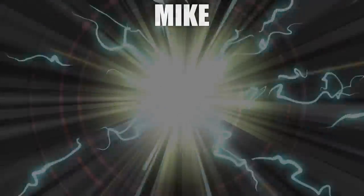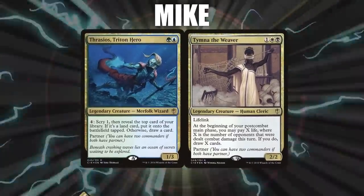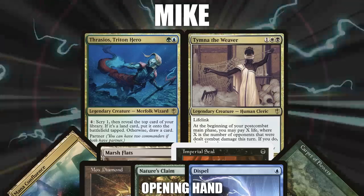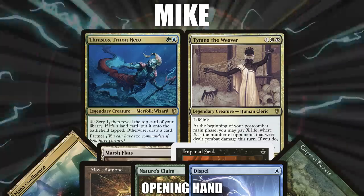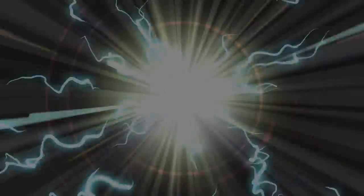Finally, we have Mike playing his favorite commander pairing of Tymna the Weaver and Thrasios, Triton Hero. A grindier version of Paradox Scepter, this deck adds a sub-theme of wheel effects combined with Notion Thief and Narset. His opening hand consists of a Mana Confluence, Marsh Flats, Imperial Seal, Carpet of Flowers, Mox Diamond, Nature's Claim, and a Dispel. Without further ado, let's dive right in.